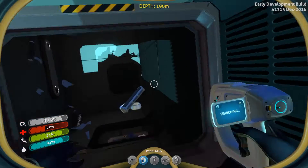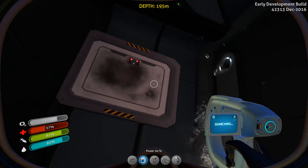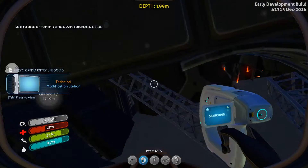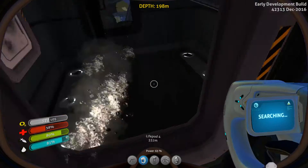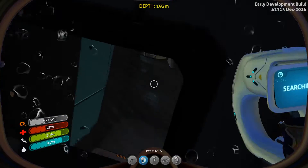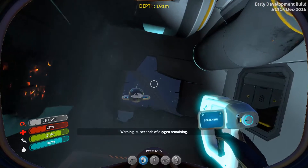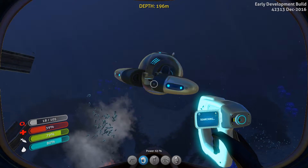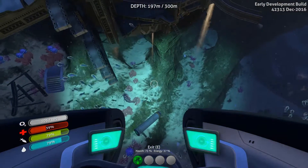That thing sounds so creepy. Okay, I can't go through that way — I need a diamond for that. Oh, a vehicle modification station fragment — that's nice! Oh man, 30 seconds of oxygen left again. Quickly, quickly, back into the Seamoth — clicking and clicking and clicking and not getting anywhere.